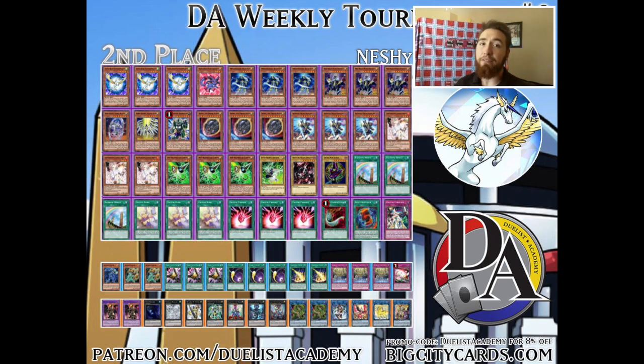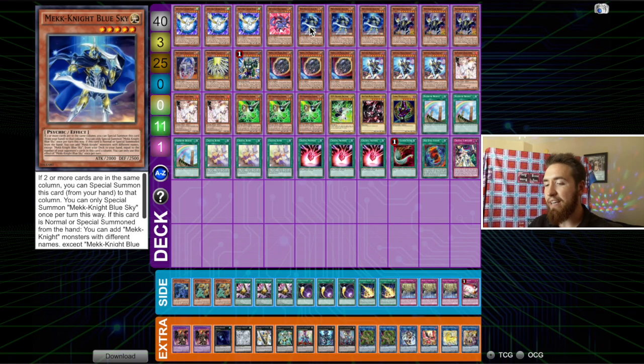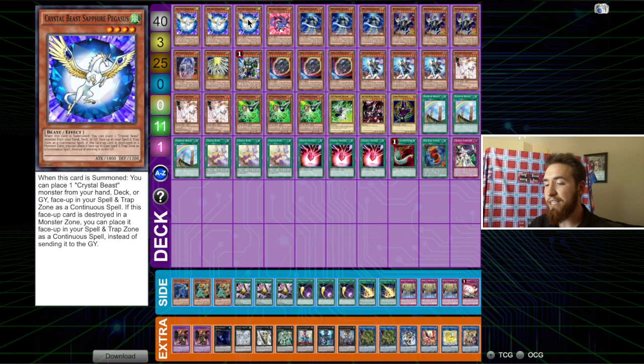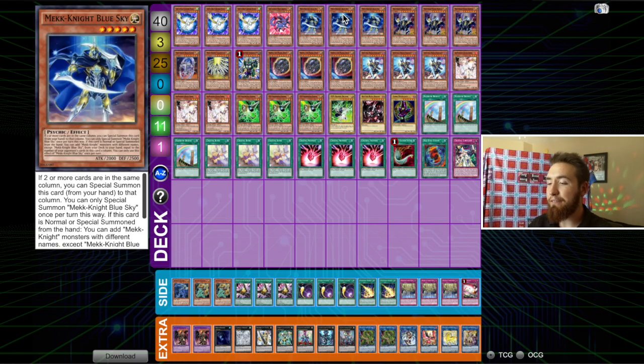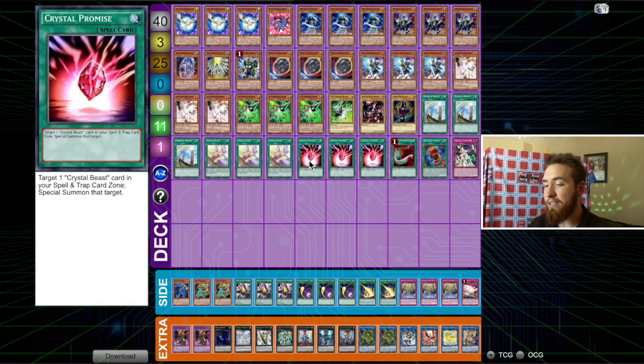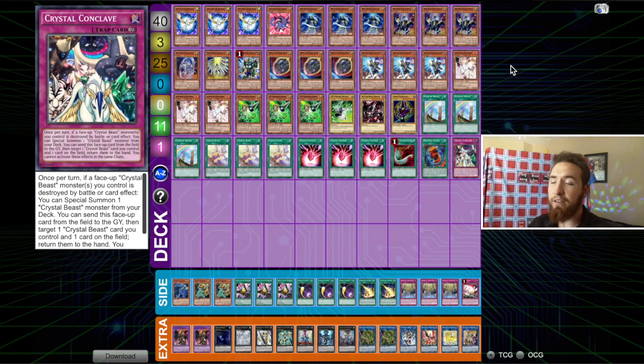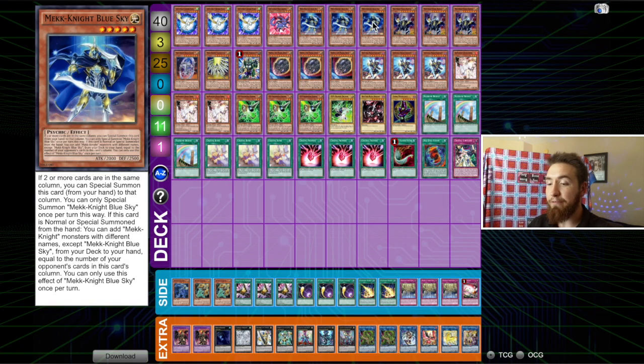Shoutout to Ryan Levine from Duelist Academy for working on this deck with me, and shoutouts to Duelist Academy for hosting the tournament. So with this particular deck, I'm playing Crystal Beast with Mech Knights. The synergy is that Sapphire Pegasus and the Crystal Beast in general set up columns very nicely for the Mech Knights. The Crystal Beast just put up enough pressure with cards like Crystal Bond, Crystal Promise, and even Crystal Conclave to make the opponent want to activate their effects before you start summoning the Mech Knights.